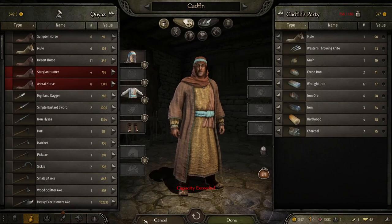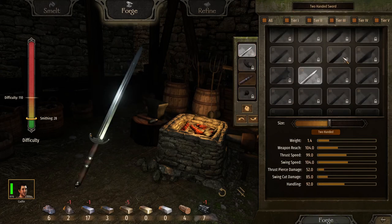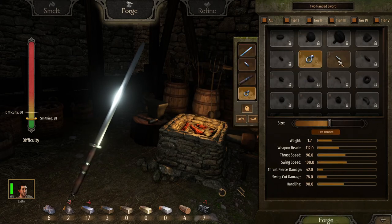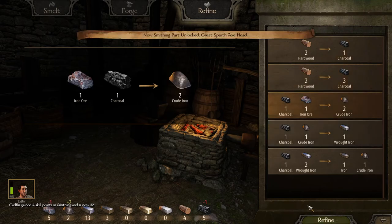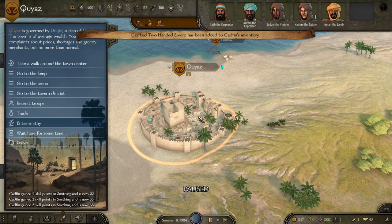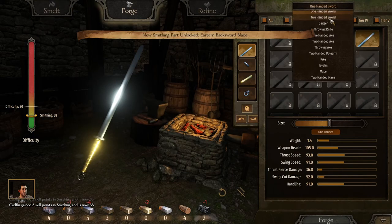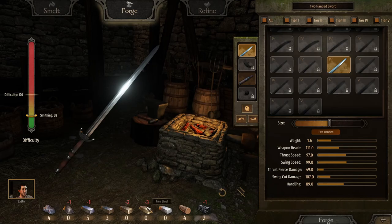If we go to the smithy and check our two-handed sword blades, we haven't unlocked much except one, which is unfortunate. The basic sword kind of sucks, but it is the basic sword after all. We go ahead and make a couple, which puts us up to level 38 smithing — pretty decent. We also got a focus point to apply, and from the looks of it, we just unlocked a new blade: the broad two-hander blade, which takes three pieces of fine steel.